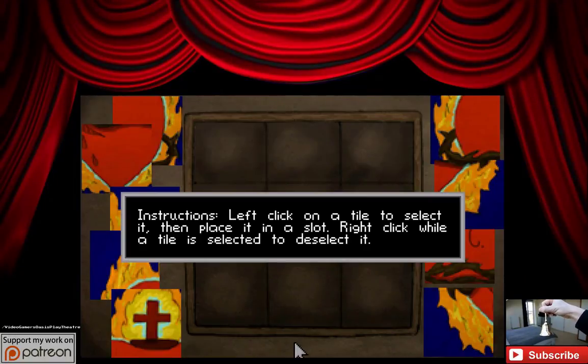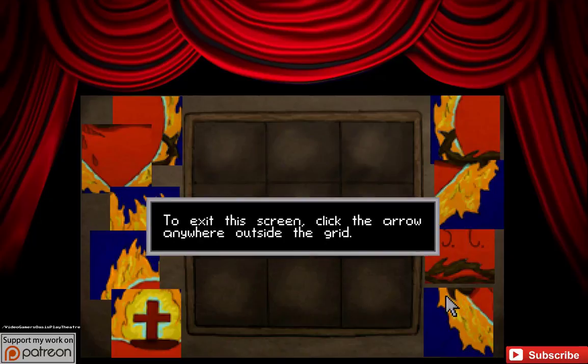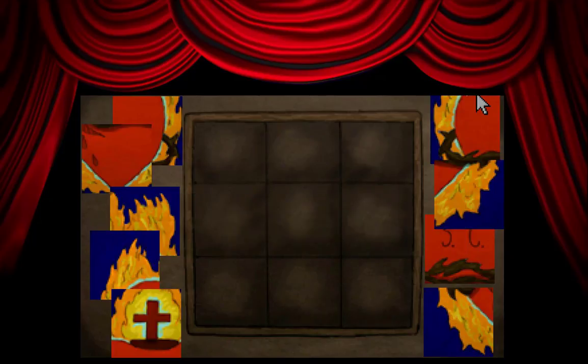Instructions: left-click on the tile to select it and place it on a slot. Right-click while the tile is selected to deselect it. To exit the screen, click the arrow anywhere outside the grid. Alright.